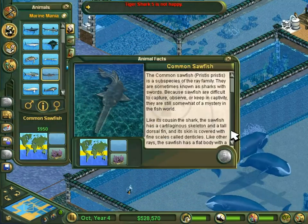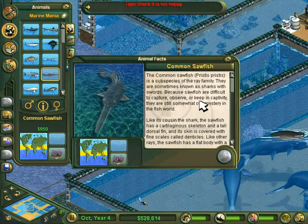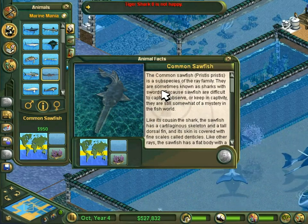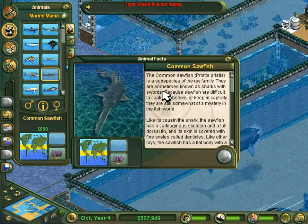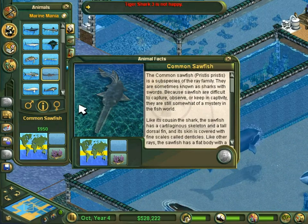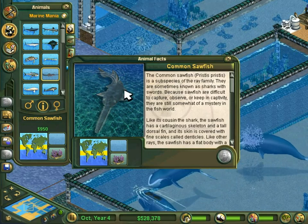Pristis pristis — they're sometimes known as sharks with swords. If you're thinking of the sawtooth shark, you probably picture this, but this is not the sawtooth shark. The sawtooth shark is something else entirely.